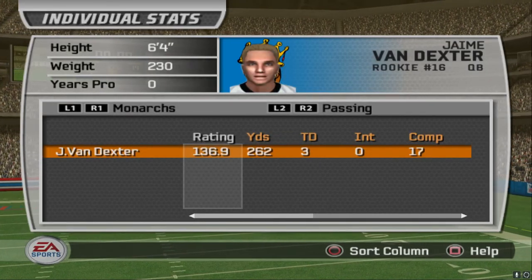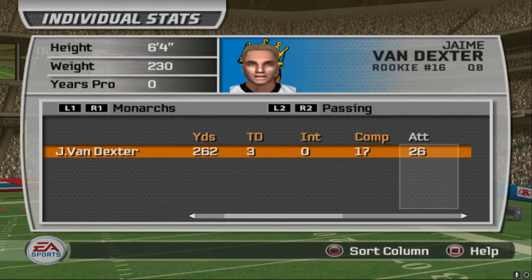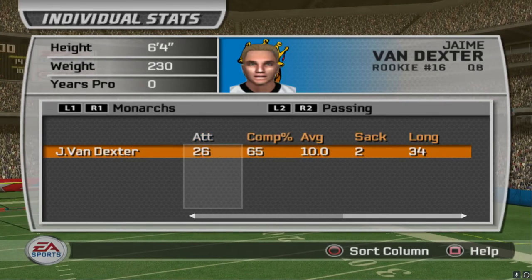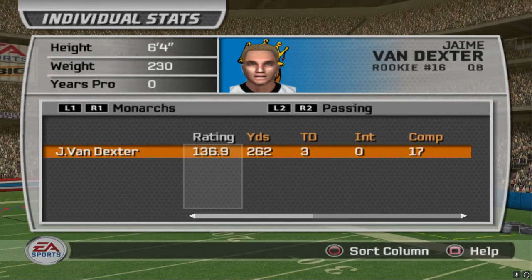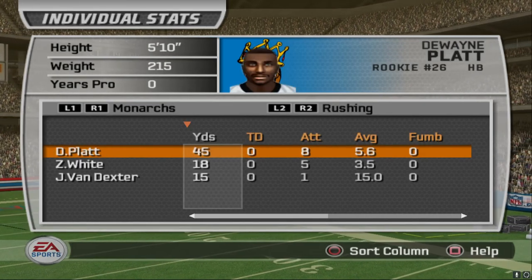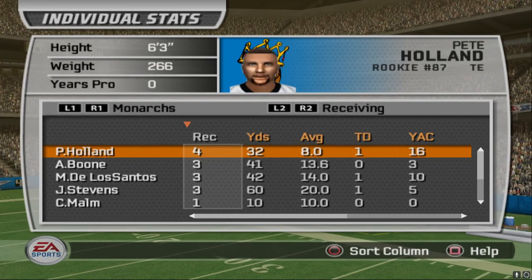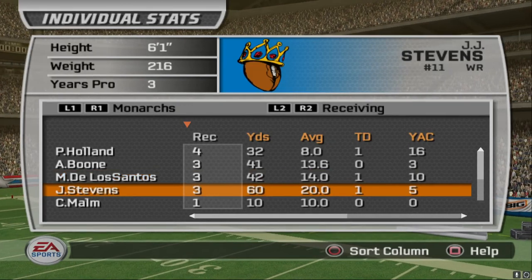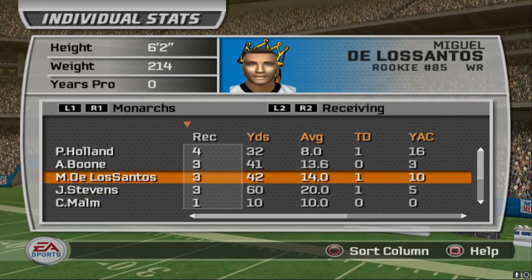Here we have our player of the game: Jamie Van Destin — 262 yards, three touchdowns. What a debut for the rookie. 65% completion rate, and we should be looking for him more and more during this season. Running was okay — Platt got 45 yards. Receiving was great. Pete Holland, the rookie tight end, got a touchdown. De Los Santos got a touchdown. JJ Stevens also getting touchdowns here tonight.